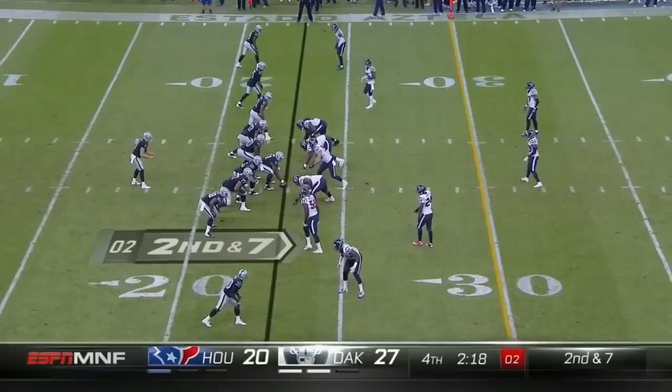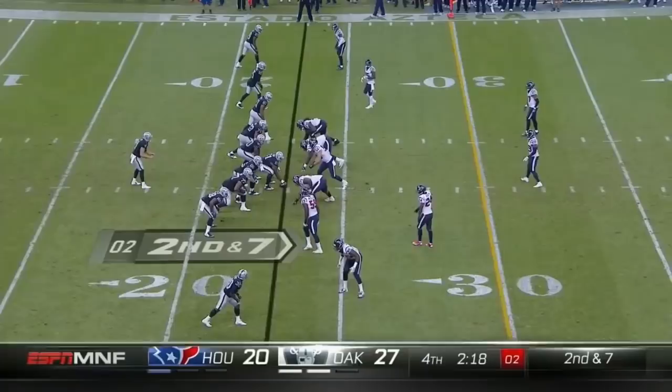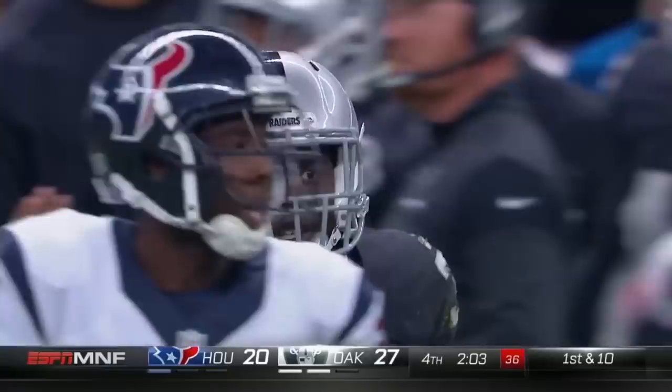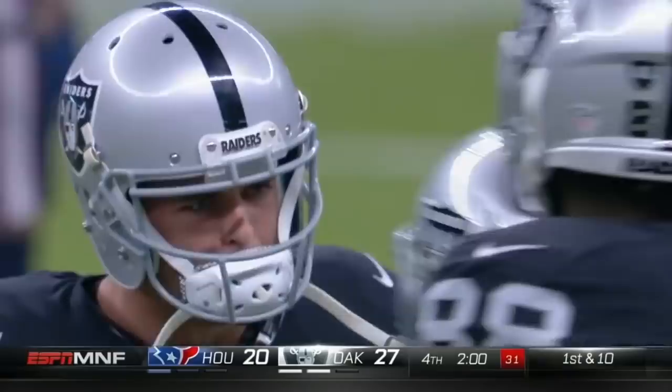They snap it — they're going to throw it. Carr going to throw a lob for Jalen Richard. He caught it — but he went out of bounds. No, they stayed in bounds. The clock is running. Bill Musgrave — he is gutsy. He ran a wheel route to Jalen Richard and threw it down the sideline. They pick it up — the game is not over, but they're in a great spot. Houston only has one timeout left and the Raiders are at midfield.